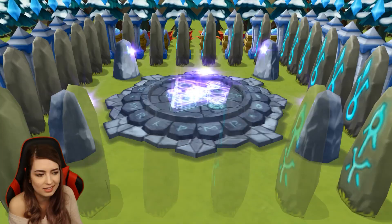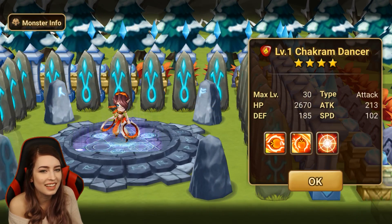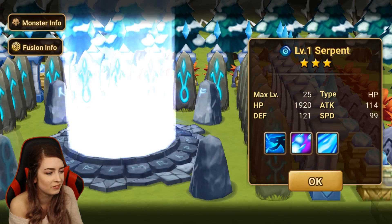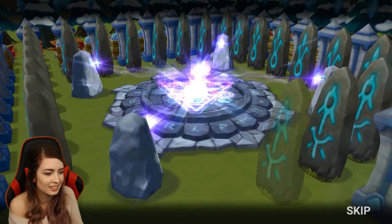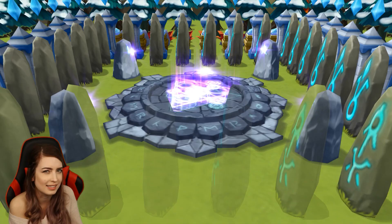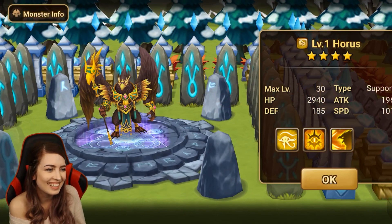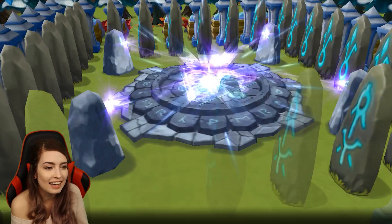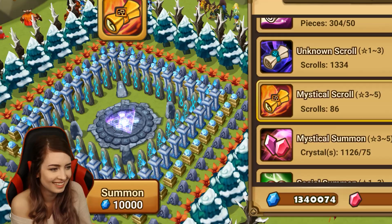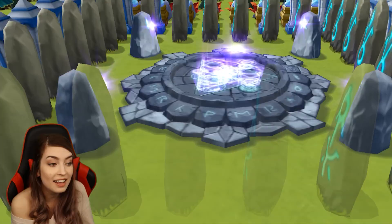A repeat — we already got you. Could have at least given us a different element, like the wind one. There we go, some lightning. Shayna — do we just take a moment of silence for Shayna? She's still used but we all know it's not the same. She's been changed a little bit. We'll still use her but it's just not the same. I almost skipped that one. I wasn't serious about getting a wind Horus — I just meant like it could have been the other fire one, not literally give me a wind Horus.